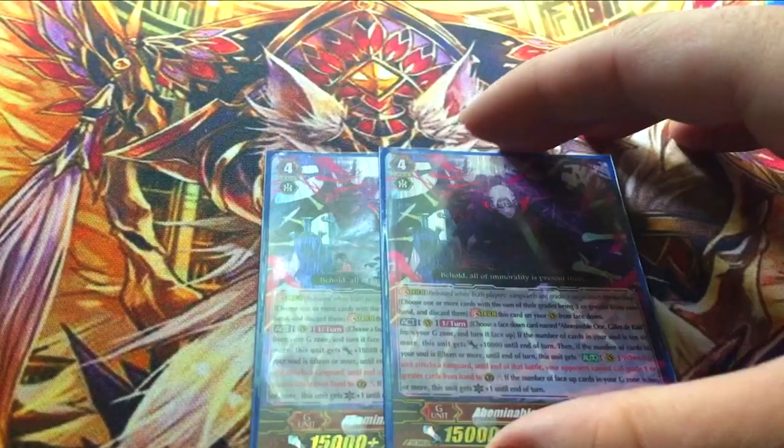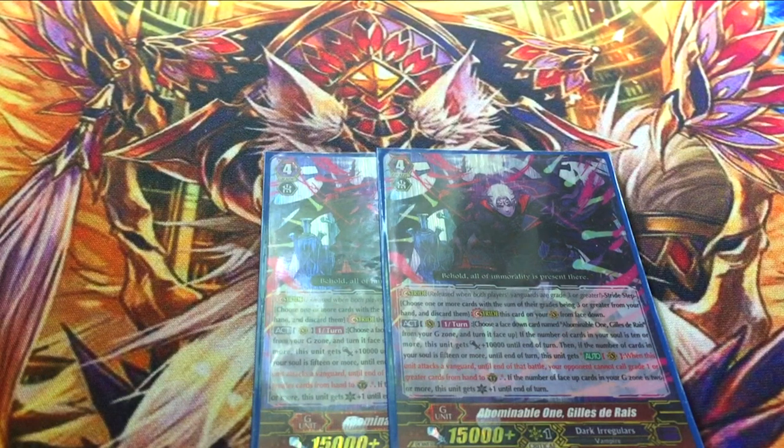Two copies of Gilderoy. His skill is once per turn, flip a copy of him. If the number of cards in your soul is 10 or more, he gets plus 10k. If it's 15 or more, your opponent can't draw grade 1 or higher. If the number of face-up cards in G-zone is 2 or more, he gets a crit. This is another way you can win — let's say you got Counterblast-deprived. This is free, so you can still put pressure on the opponent without going into vanilla Bladermaus or something. It is a fairly expensive card — if you want to do a budget version, you can throw in Lujarius and another random stride. I do recommend you have two, though — he's still a good card.